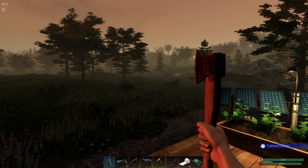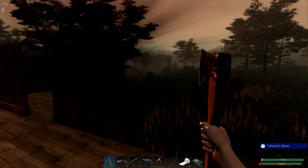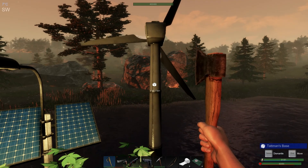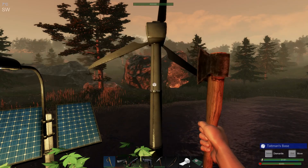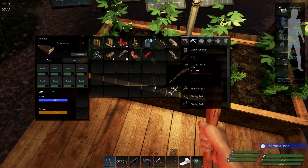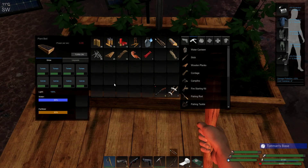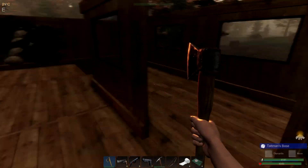Hello everyone and welcome back to Subsistence. Gonna get an early start this morning. Look, we have a wind turbine and it's doing real good, working good for the base. I'm gonna turn this light off for the day — I just try to run them during the night mostly. But everything's working good.